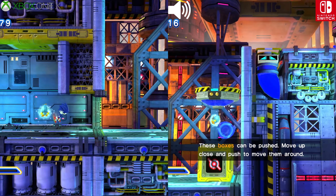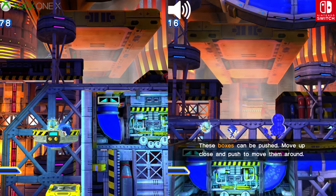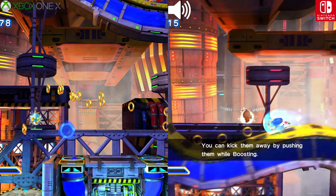These boxes can be pushed. Move up close and push to move them around. You can kick them away by pushing your Wabuse.